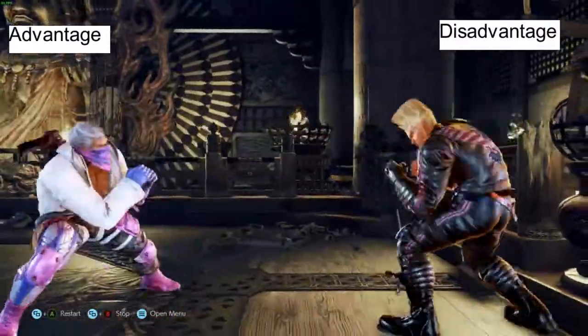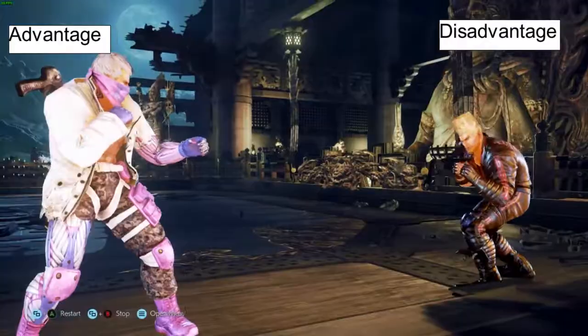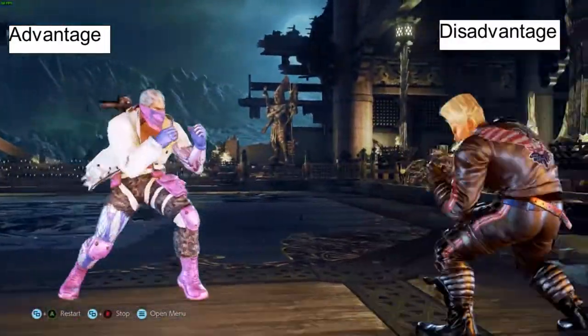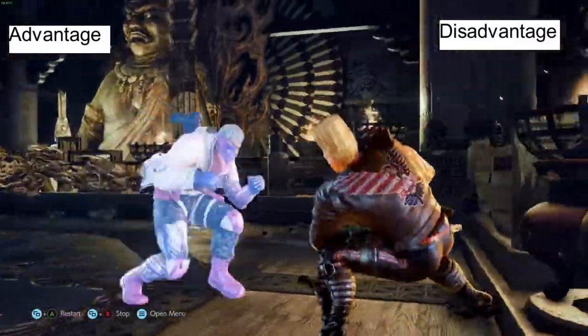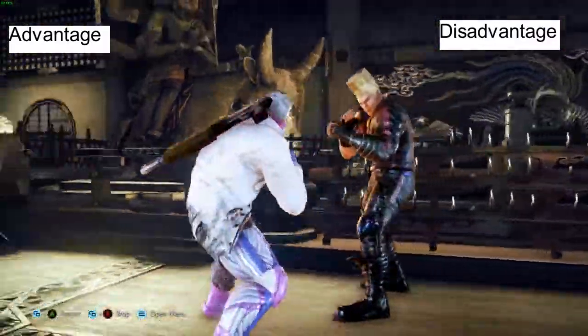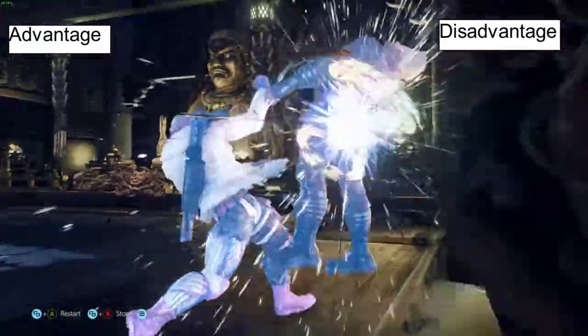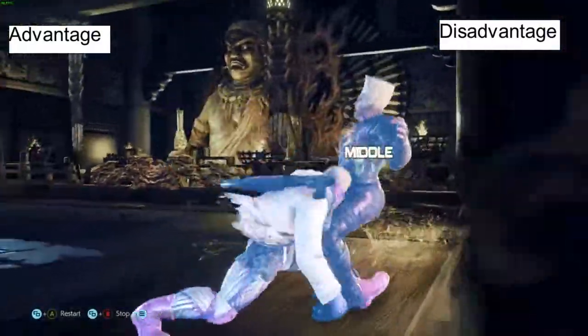Movement is very important in fighting games. It is how a player positions their character to give an advantage to themselves, or to give a disadvantage to their opponent. This is especially powerful in Tekken, as having your back to the wall not only limits your options, but it also means that moves that were previously not so dangerous will become health-bar-melting levels of dangerous at the wall.